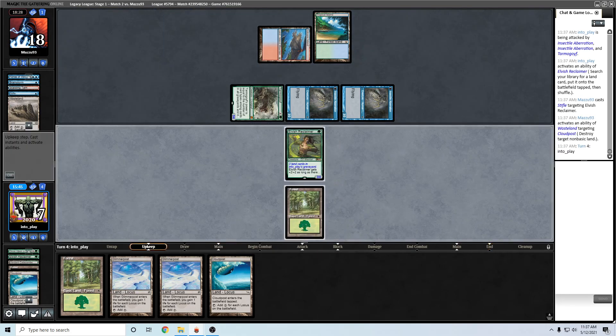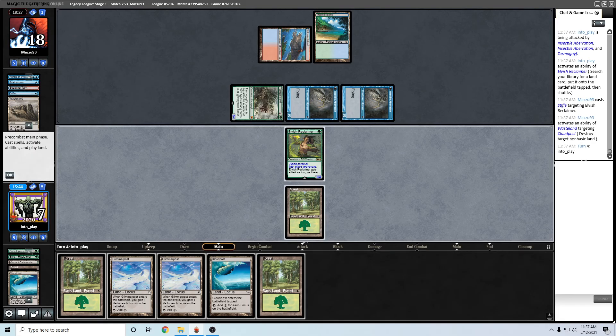This backfired badly. I guess I couldn't even get Chasm because of that Stifle - it would've been even worse for me. I should get Tabernacle still here. The question is what's my land drop this turn - it can't be the Cloudpost. I actually need the life gain this turn.